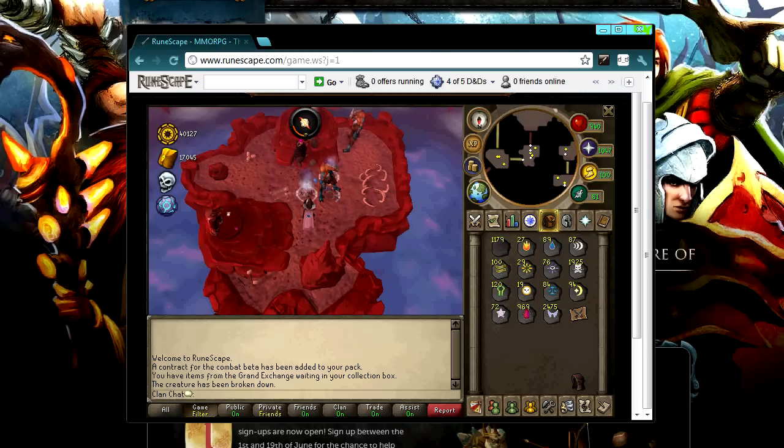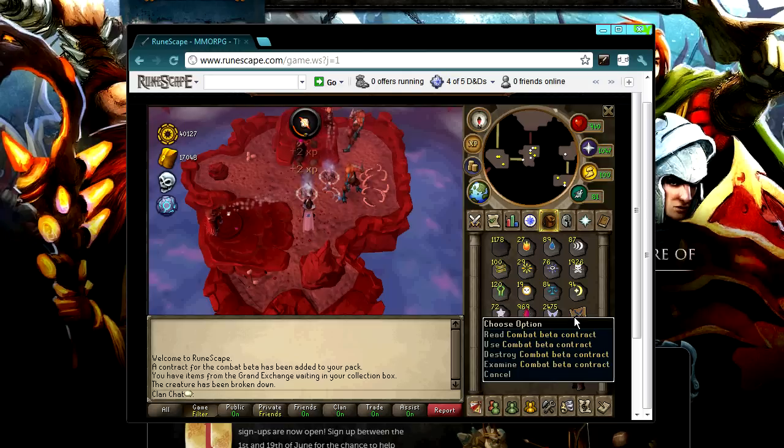Hey guys, what's going on? It's Tom and today is the 1st of June which means that beta signups are finally here. What I'm showing you right now is me currently in game and you'll see in my inventory I've got a combat beta contract.